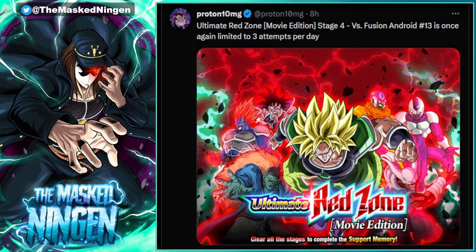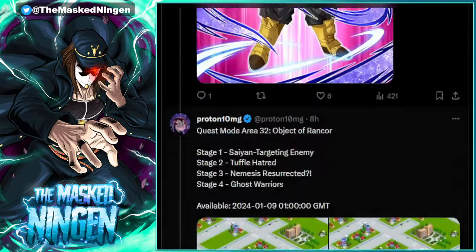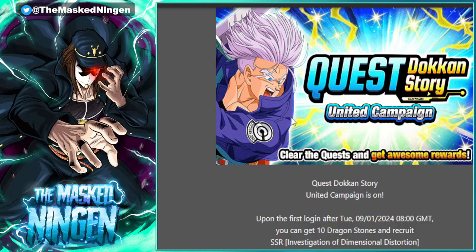There are tickets in the files because we're getting the Extreme Z Awakening for the physical transforming Vegeta, and there will be a banner for him as well. This also confirms that the infinite attempts against Fusion Android 13 in the red zone was still up but is now over. So unfortunately if you haven't done those missions, that's gone back to three attempts per day. I'm assuming the missions are still available, but the event is back to only three times a day. I was really hoping when we saw the quest special event that maybe they were gonna drop all of the quest stages in one go so Global could catch up — get LR Trunks and Broly — but that wasn't the case.